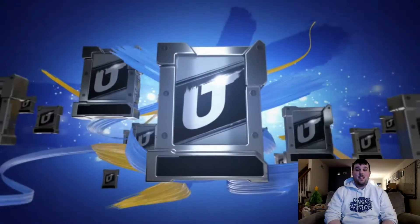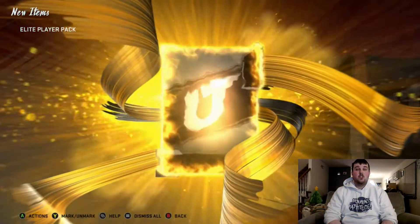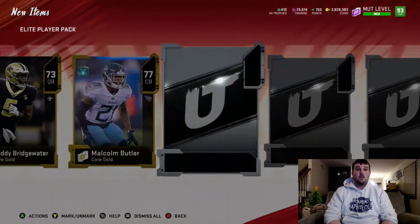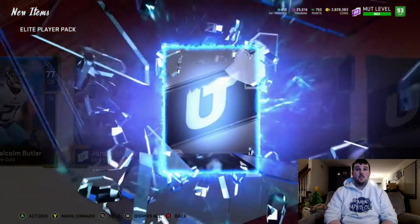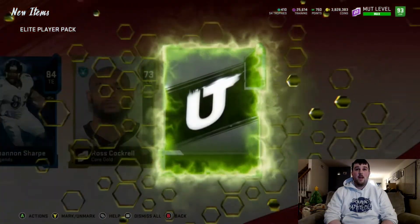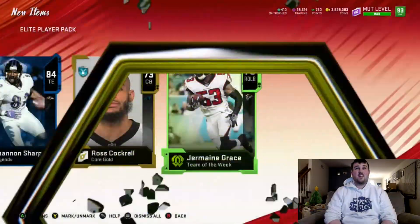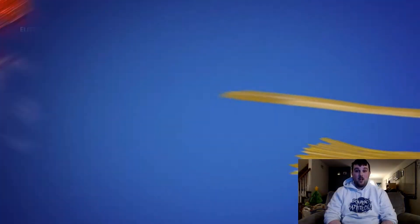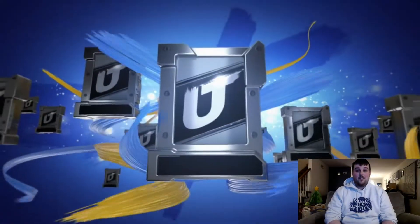Getting into the next pack, starting off with a gold, we get 73 Teddy Bridgewater, Malcolm Butler — here's a legend card: 84 Shannon Sharp. We got a double elite pack, Team of the Week Jermaine Grace — not the double elite pack that we wanted. Oh well, next pack.